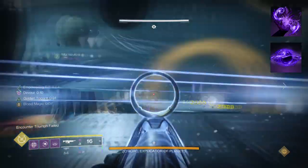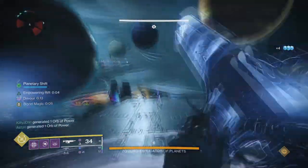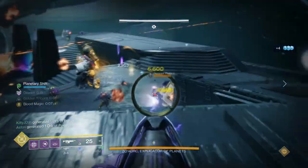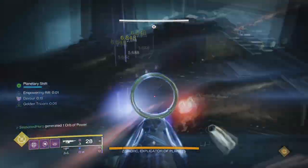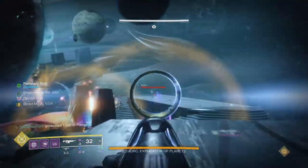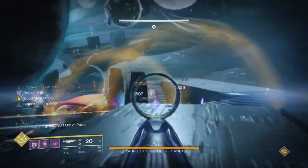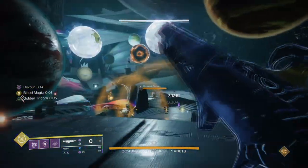We will activate our rifts for the Child of Old Gods effect and use it against a group of adds that are easily accessible to reach. Once done, I will then use my grenade to net a kill to trigger Devour and start using my primary to create orbs of power and start building up void souls all over again. The moment you get a chance, you must get Devour up and running, as we will be using empowering rifts rather than healing rifts to survive.